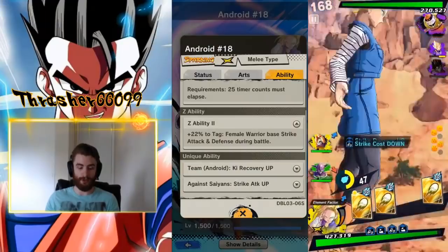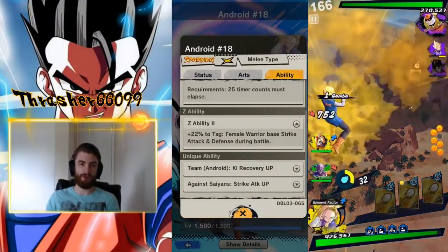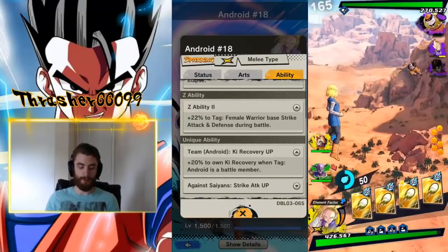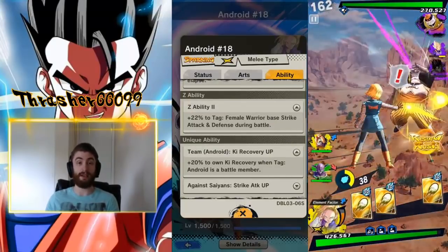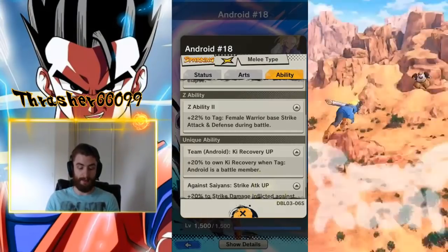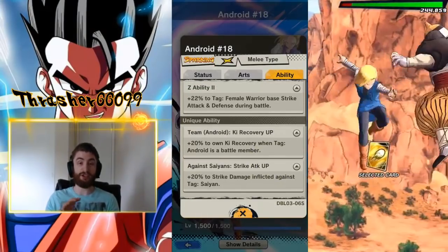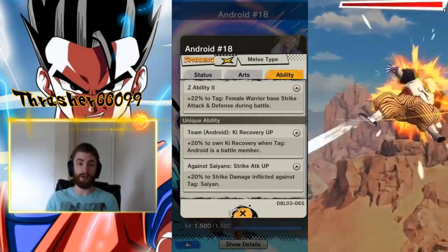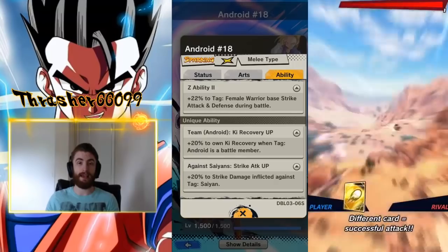The other two keys to this character: you want to have another android on your team. This 20% to Ki recovery when there's another android on the team is huge — that makes a big difference in her ability to pump out attacks. And then the other part is she does a ton of bonus damage to Saiyans, which comes in really helpful, because her biggest enemy in any case is going to be a red unit. That is her type disadvantage.